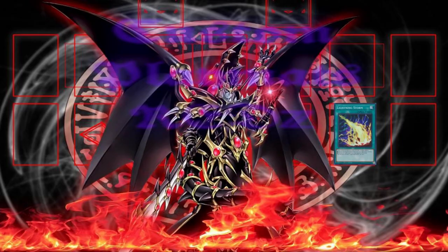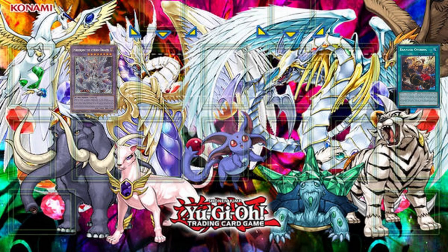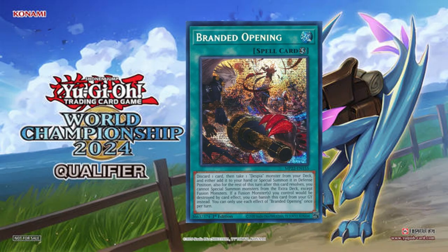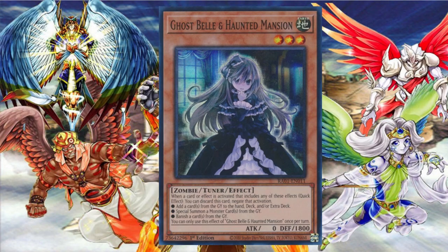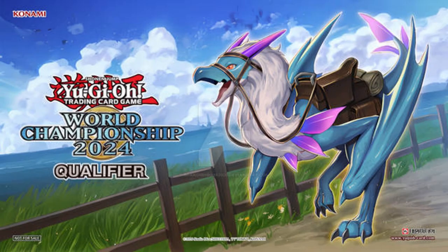I activate Lightning Storm. I will protect Mirror Jade by banishing Branded Opening from my graveyard. I won't let you do that — I will respond with Ghost Bell and Haunted Mansion. You're wrong. My Mirror Jade will be safe.